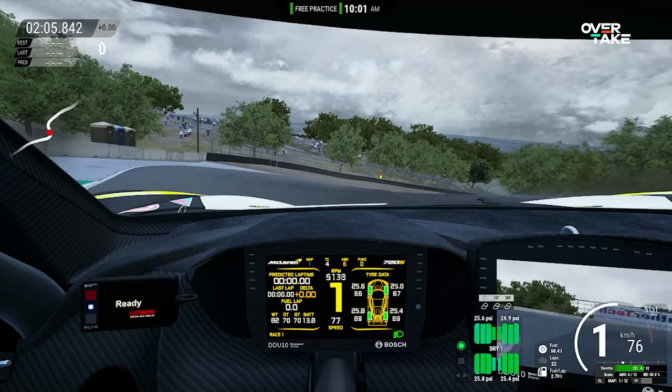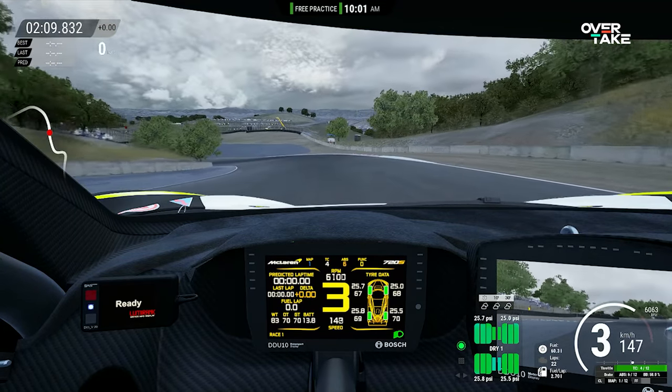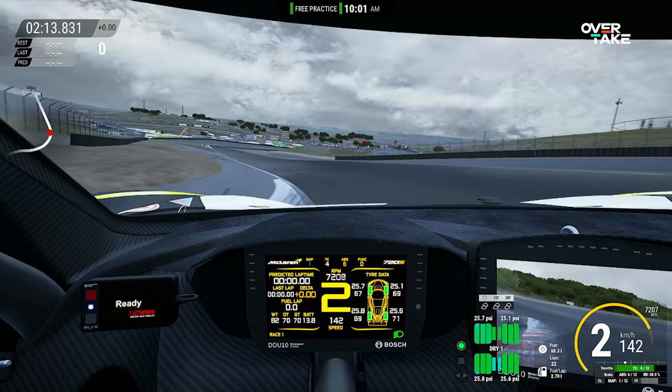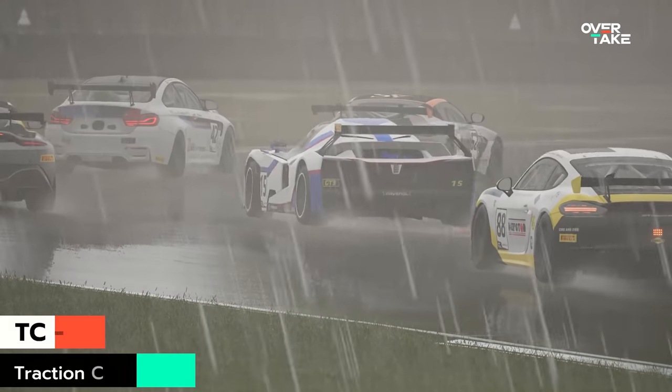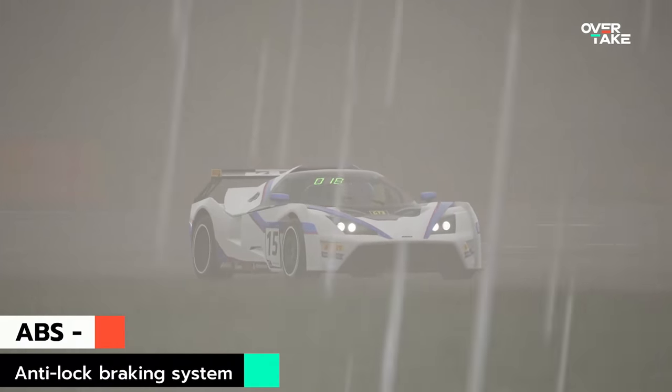Well, aside from looking into the finer points of basic driving technique — apexing, trail braking, using runoff, etc. — one of the first things you're lambasted with on the online forums is: learn to drive without TC and ABS, noob. To those uninitiated, TC stands for traction control and ABS stands for anti-lock braking system.